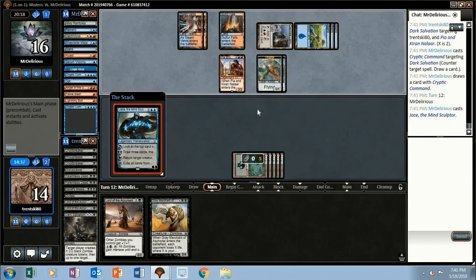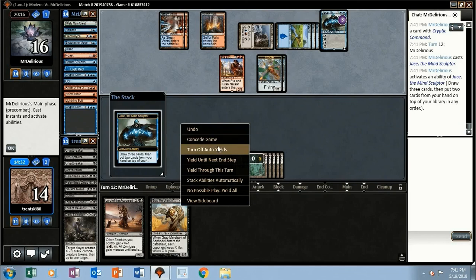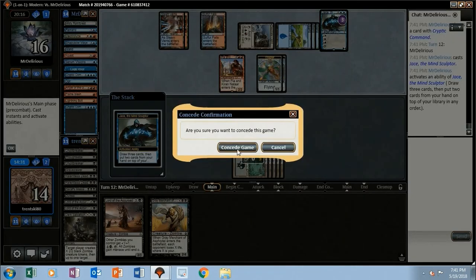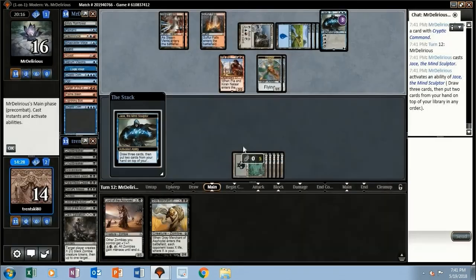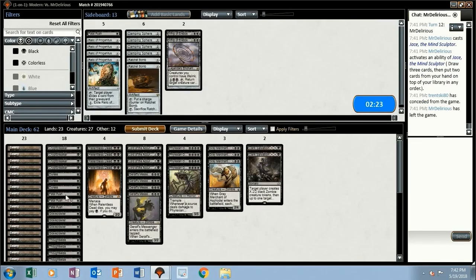Oh boy, Jace, okay. You know what, at this point I think I'll just concede. I don't think we're getting out of that one. Maybe I'll keep the Dark Salvations and get rid of more Fatal Pushes. Now we're at 60 cards — there we go.